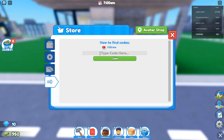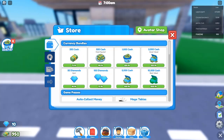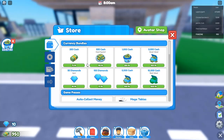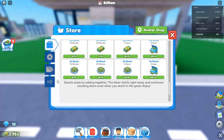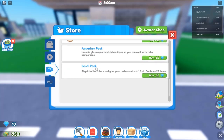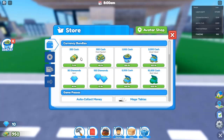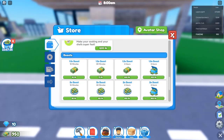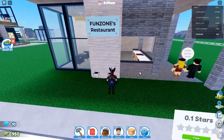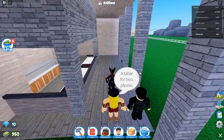Now let's jump into the updated list of all working codes for 2024 in Restaurant Tycoon 2 — make sure to grab them before they expire. Code 1: gruffalo — 10 diamonds. Who wouldn't want some extra diamonds? Diamonds are particularly valuable in Restaurant Tycoon 2 as they allow you to buy premium decorations and features that can't be bought with cash alone.